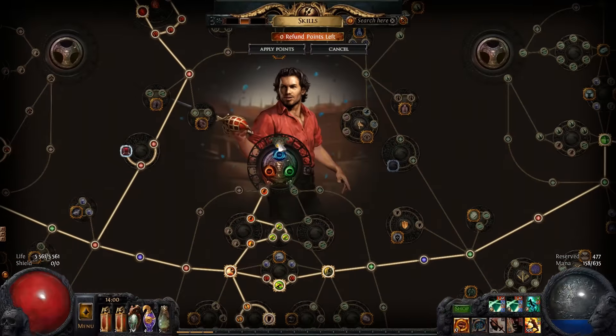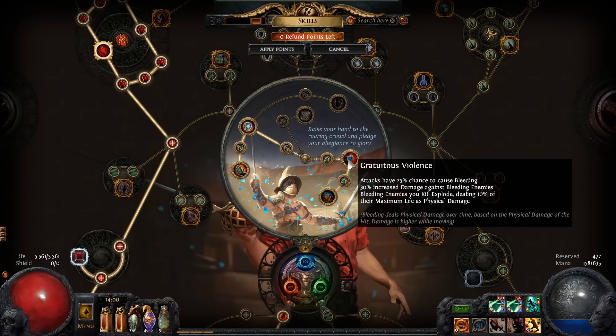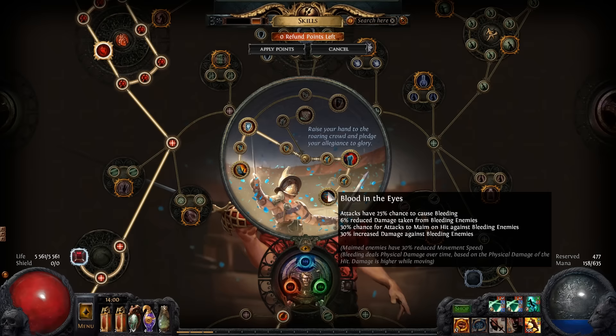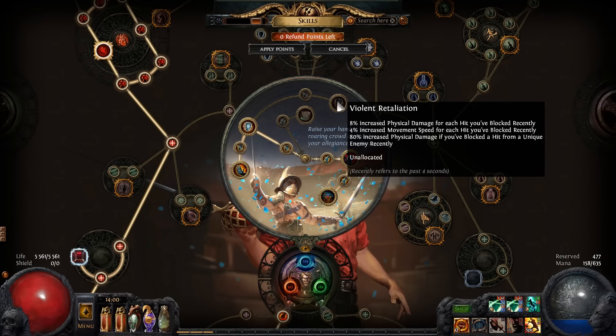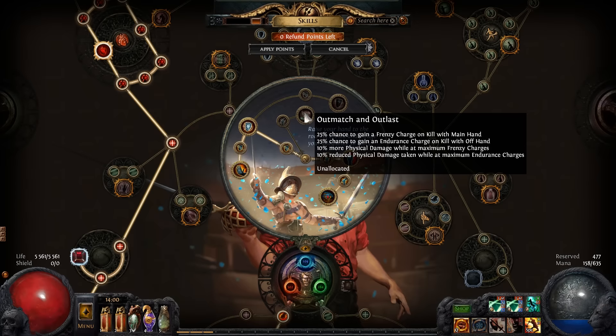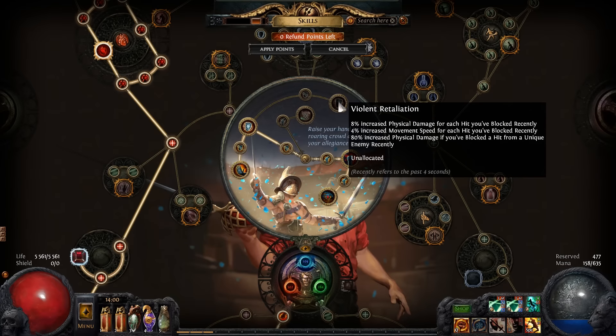Let's take a look at my ascendancy skill tree. I took painforged, then violent combatant, versatile combatant, then I took gorgeous violence. I took blood in the eye, so I have a 50% chance to cause bleeding, and bleeding enemies take 60% increased damage, which is really nice. You can take violent retaliation instead of blood in the eye if you choose — it's a good choice as well. I don't use outmatched and outlast because it's too unreliable when fighting bosses with a lot of life, but it's still a good node. If you don't want to go for bleed, you can go for outmatched and violent retaliation.